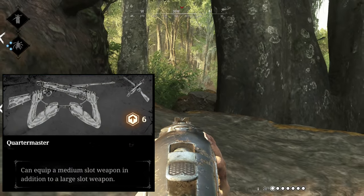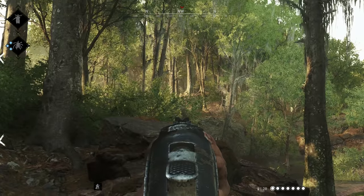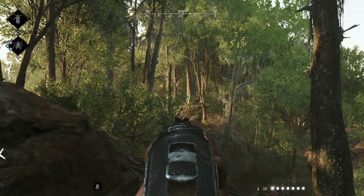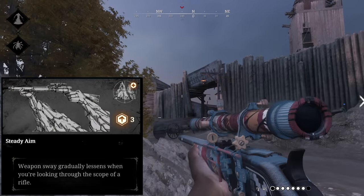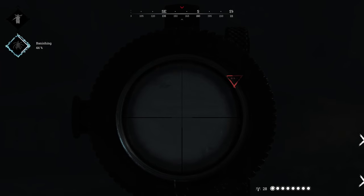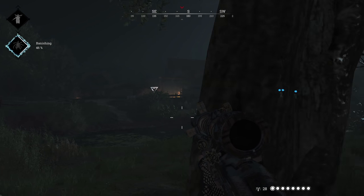Quartermaster costs 6 points and applies to all the Vandal variants of the Winfield. It allows you to carry a 2-slot weapon with a 3-slot weapon. This trait greatly increases the utility of the Vandal because, like shopping for clothes in the Deep South, there aren't a lot of viable medium options. Steady Aim costs 3 points and gradually lessens weapon sway when looking through the scope of a rifle or aperture sight. This trait makes the Winnie Marksman and Aperture easier to fight with at a distance where headshots are more important.